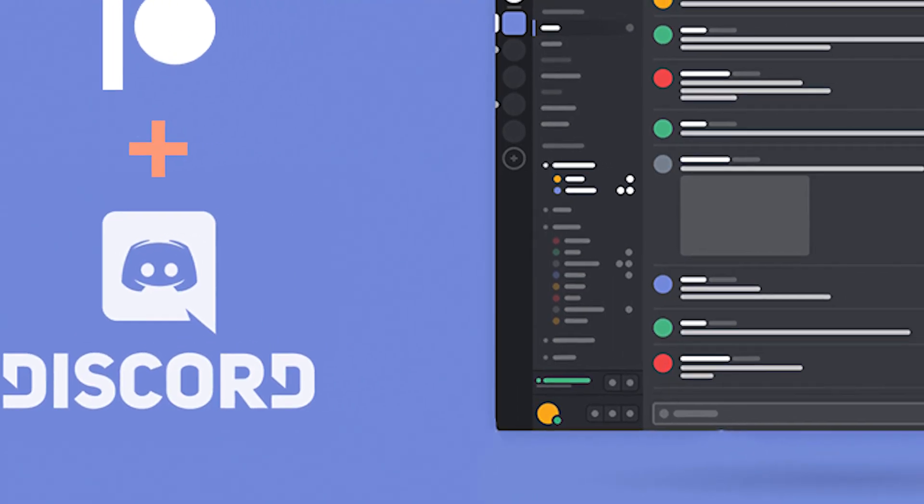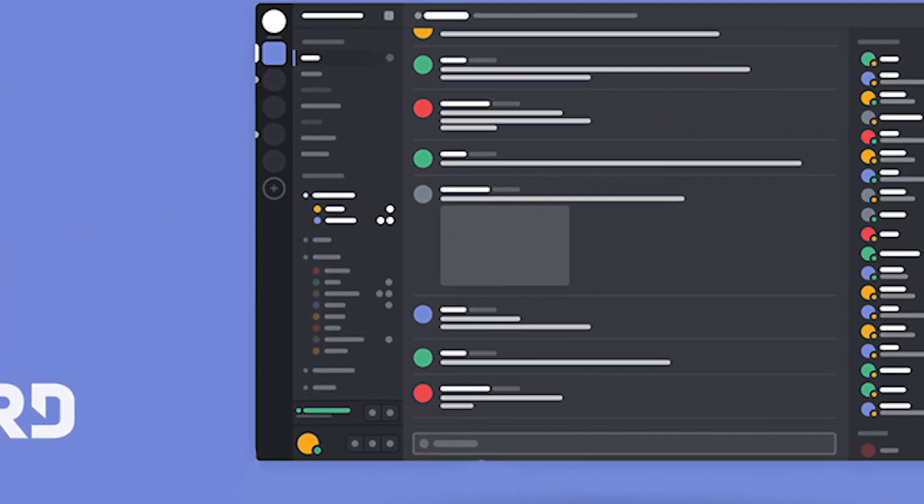First off, we have the standard Discord server features, which include up to 50 emojis, 64 to 96 kilobytes audio quality, and 720p at 30 frames per second screen sharing and go live streaming.